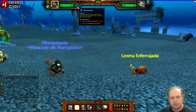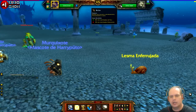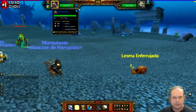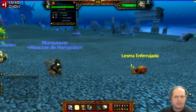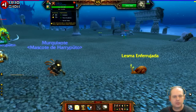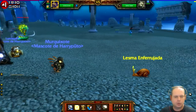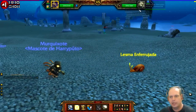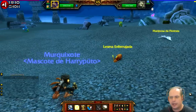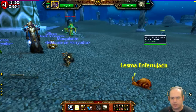Aqui tem também informações sobre o inimigo — no caso, é um bicho. A barra de vida, o nome do pet e o quadro do pet aparecem. Os pets secundários também são exibidos: estou com a Aranita Cospe-Sonho e o Lunesquito, formando um time. A lesma inimiga está com a Mariposa da Floresta esperando o round dela. O time inimigo você vê do lado, assim como você vê o seu.